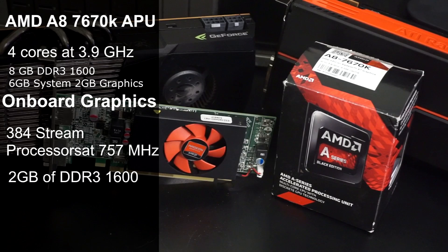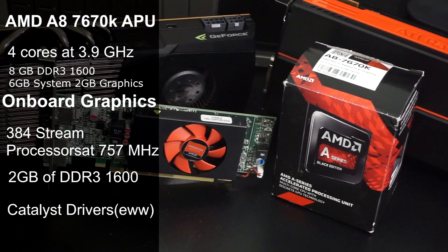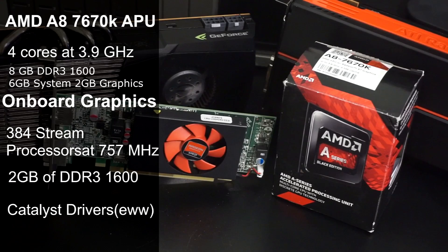It's actually quite interesting to note that the onboard graphics for this CPU are just as powerful, memory withstanding, as the R7 240. This seems all well and good, however AMD unfortunately stopped supporting dual graphics in their Crimson drivers, meaning I had to find a version of the Catalyst drivers that supported this while making sure the drivers weren't too old and out of date. Luckily, after hours of searching, I did manage to find the latest Catalyst drivers they made before switching to Crimson.